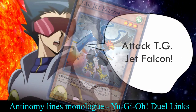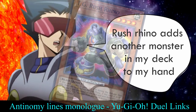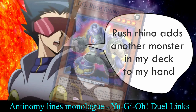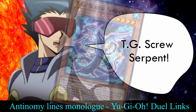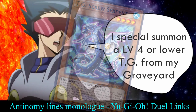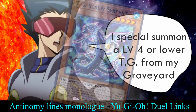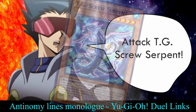Tech Genus Jet Falcon. Attack! Tech Genus Jet Falcon. Tech Genus Rush Rhino. Rush Rhino adds another monster in my deck to my hand. Attack! Tech Genus Rush Rhino. Tech Genus Screw Serpent. Screw Serpent's effect activates. I special summon a level 4 or lower Tech Genus from my graveyard. Attack! Tech Genus Screw Serpent.